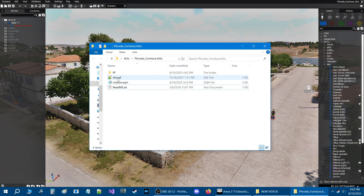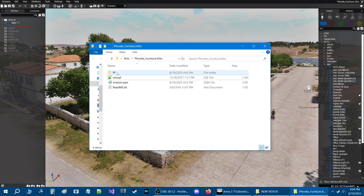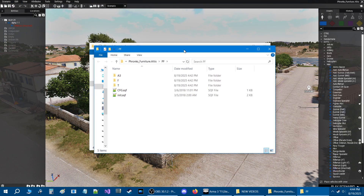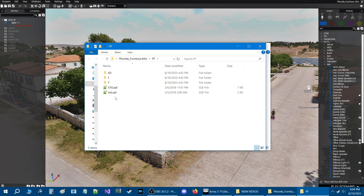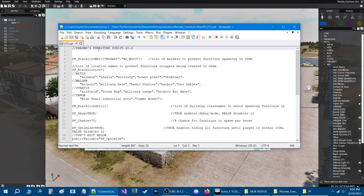Let's take a look at the scripts. You have an init.sqf, and this basically calls the furniture script to function in the game. Then in the pf folder itself — Franx Furniture — you open it and there are a bunch of files and scripts. The only one you need to be concerned about is the cfg.sqf. Open that up and you have the Franx Furniture script with a bunch of things you can configure.